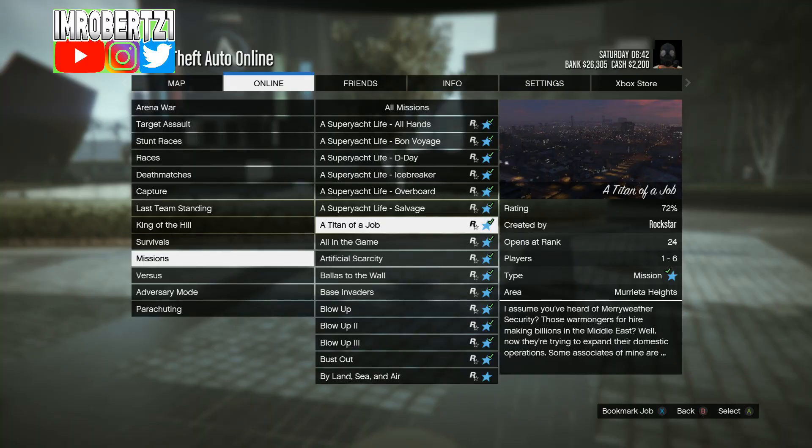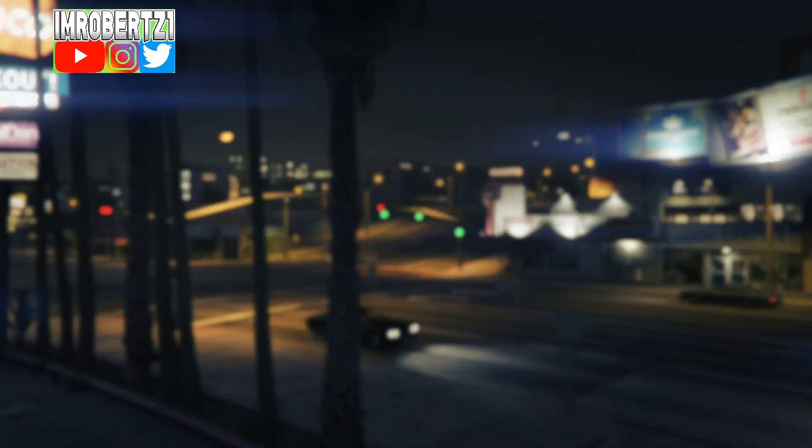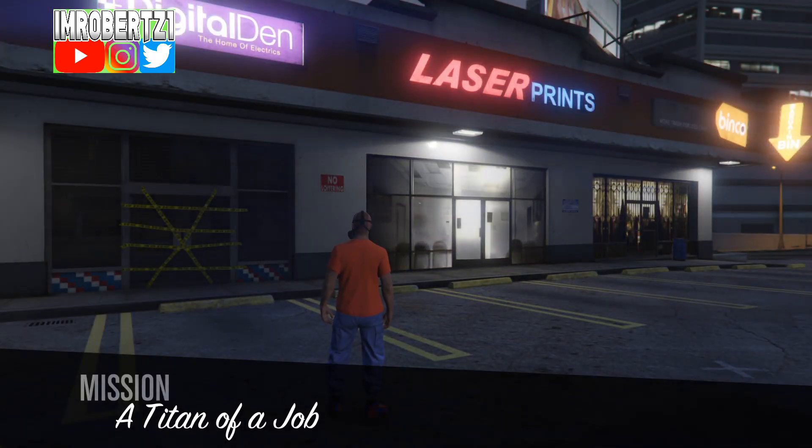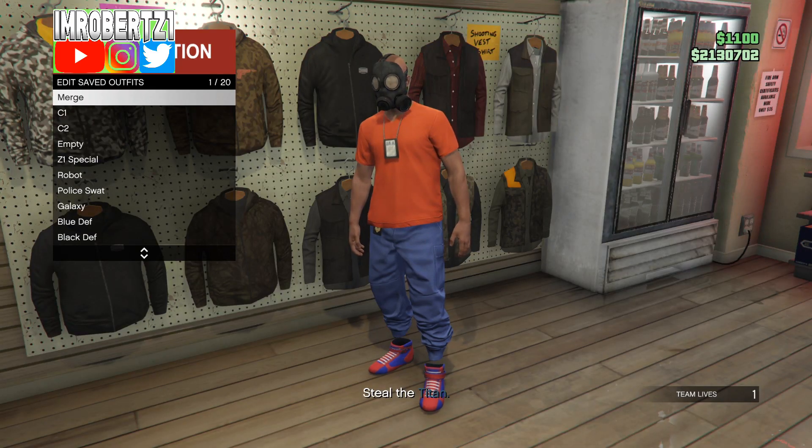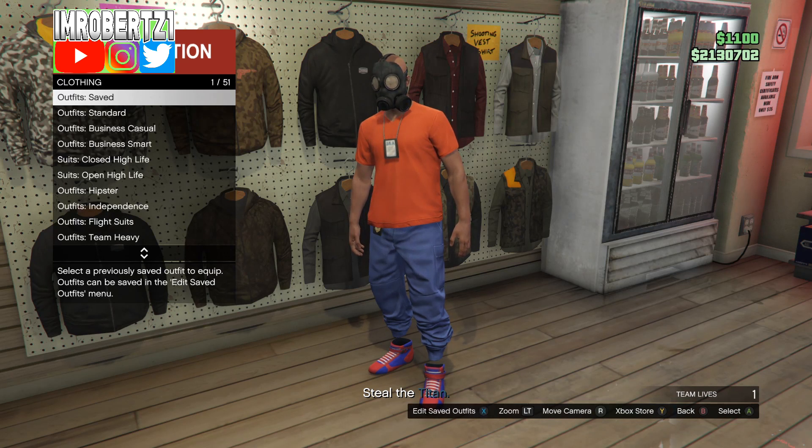Now go to jobs, play jobs, Rockstar created, missions, then start up Titan of a Job. When you spawn in you should have the utility vest removed — this means the outfit is glitched. Now go to the nearest Ammu-Nation, then save this outfit in the first outfit slot, then pull up your phone and quit the mission.